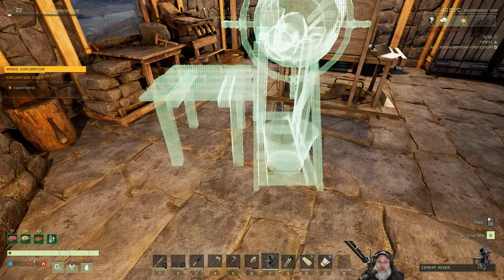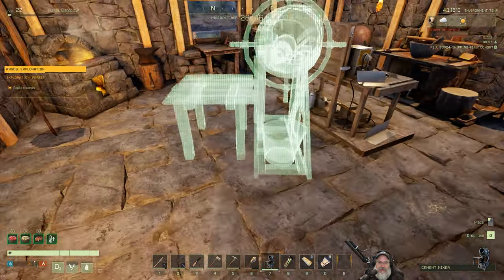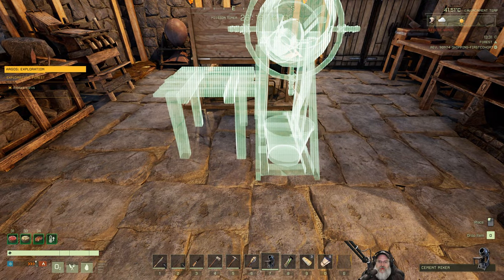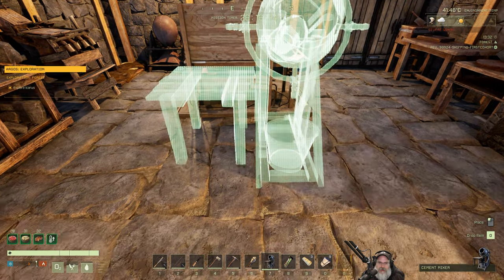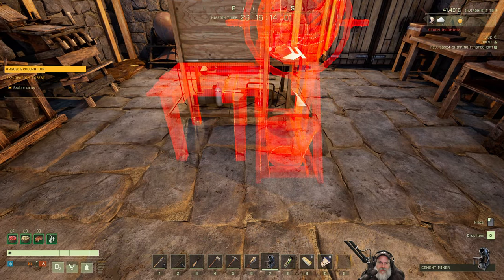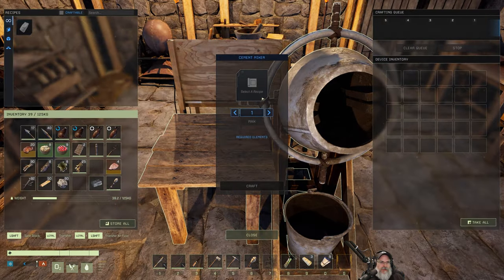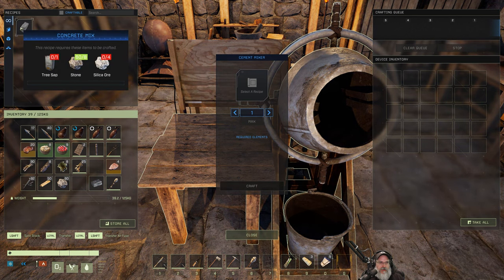It's a pretty good size. I'll probably replace the stone furnace with the concrete furnace once we make it, so let's just stick the cement mixer here for now. I'm probably going to have to do a second floor in our little starter shack - I don't know if I can get away with not doing that.